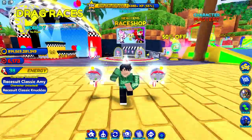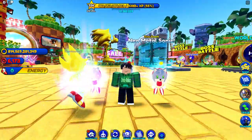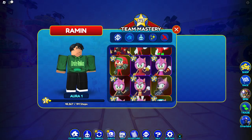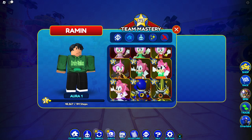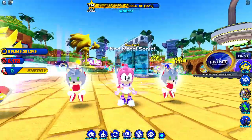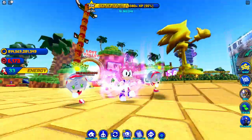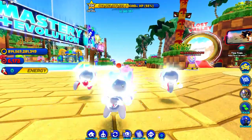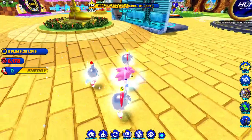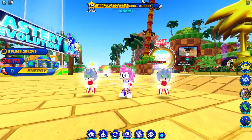Now we've got the two skins. Let's go ahead and become them, starting with Race Suit Classic Amy. The Amy area should be somewhere down over here — here it is: Race Suit Classic Amy, Legendary. Let's check her out. This is nice! I like the race suit outfit, it's different from the modern Race Suit Amy skin. I like the pink, white, and purple outfit, and she has a pink headband.